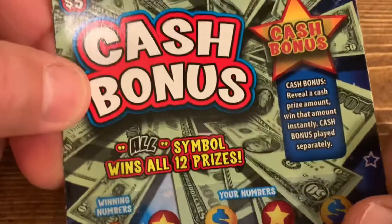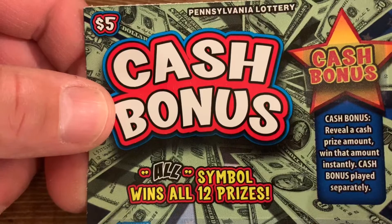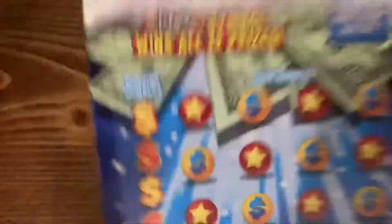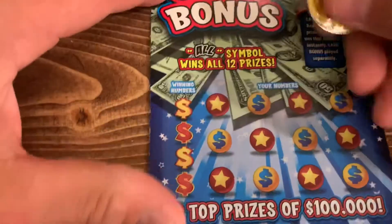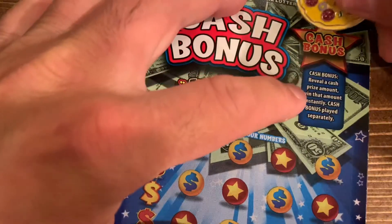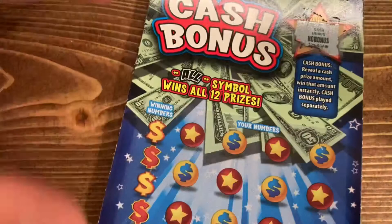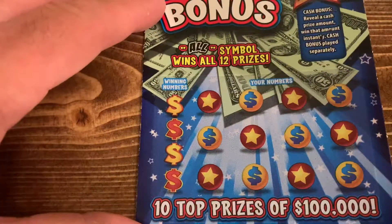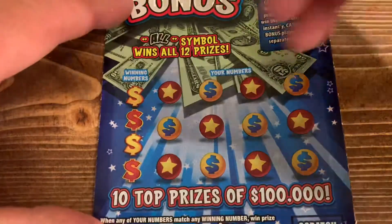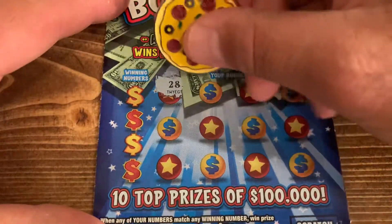In this game up here is played separately — the cash bonus. Reveal a prize amount and you get that money instantly; it'll just fall into your lap. That's the way it works. We'll start with ticket zero. The rules: when any of your numbers match any winning number, you get the prize shown under the matching number. The all symbol wins every prize. Symbol hunting is the way to go.